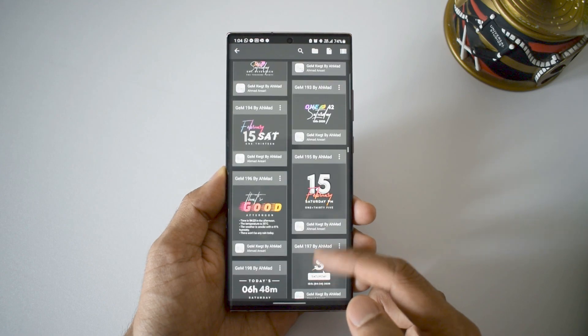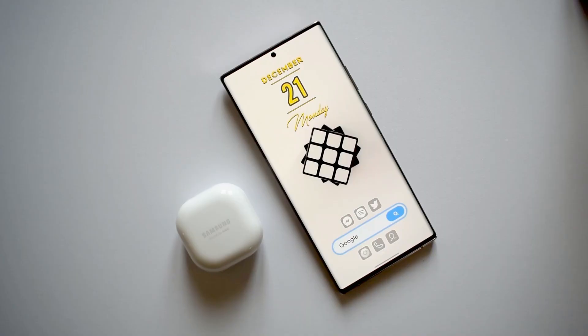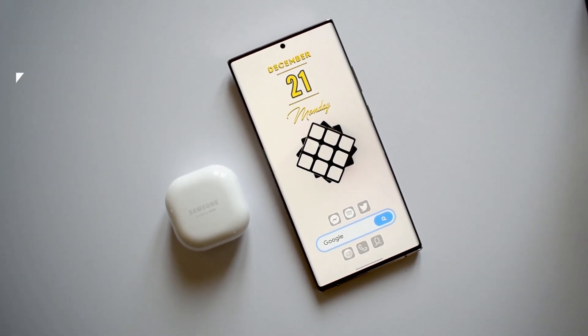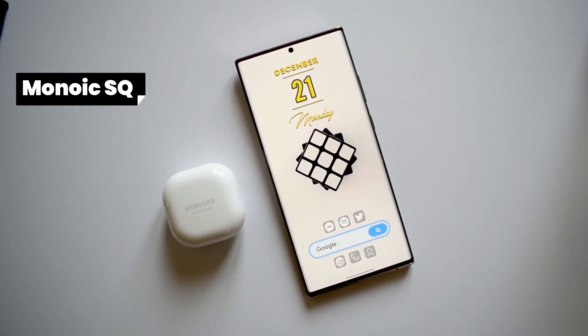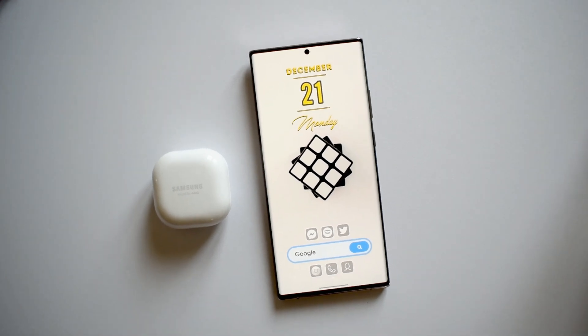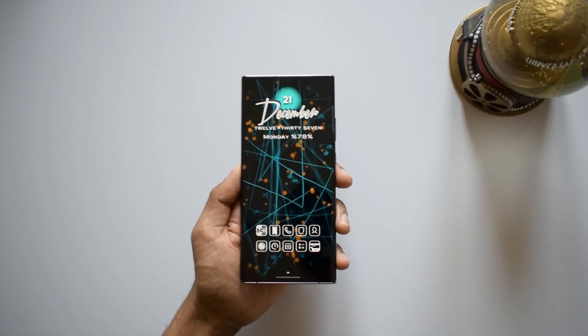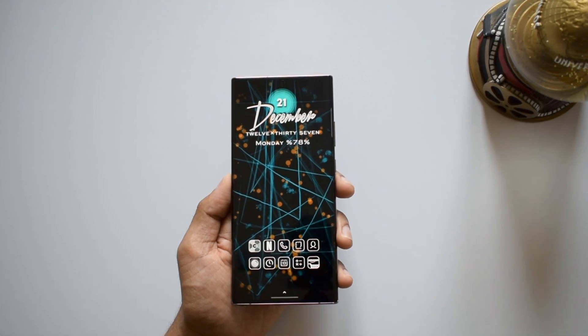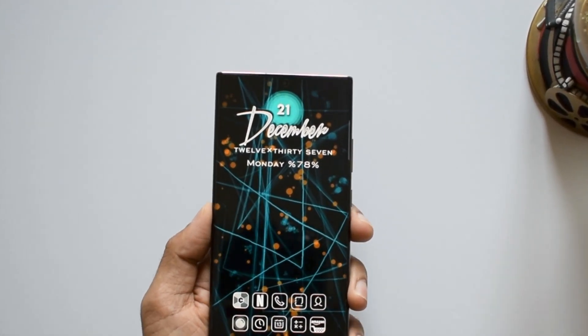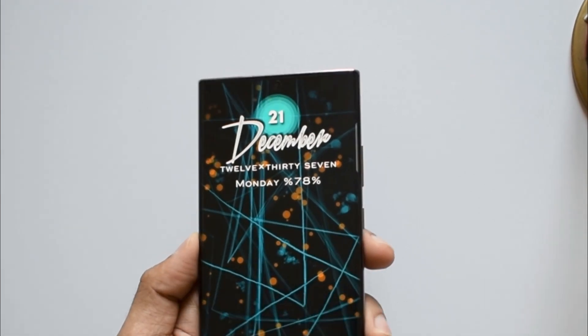I am using Nova Launcher here, which is definitely one of the best launchers we have on the Play Store. The icon pack you are seeing here is called Monoic SQ — these icons are completely in black and white. You can use any icon packs which you think best suits these widgets. The purpose here is to showcase and review this widget pack so you can set your home screen as you please. Now have a look at some of these home screen setups.